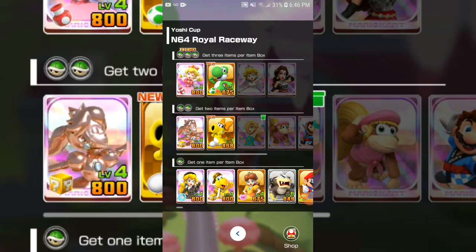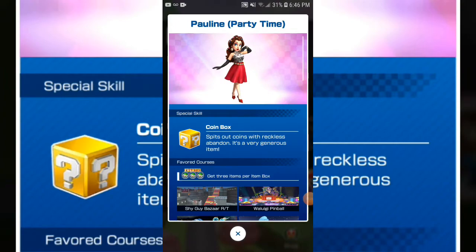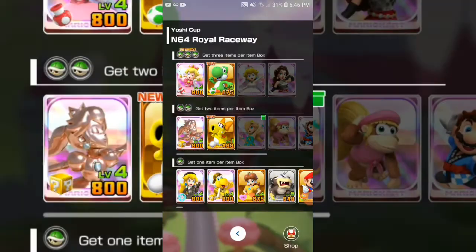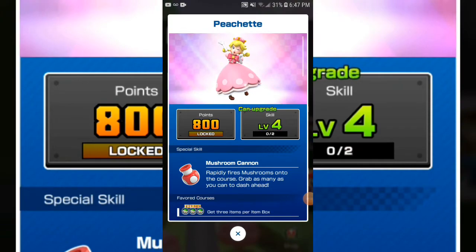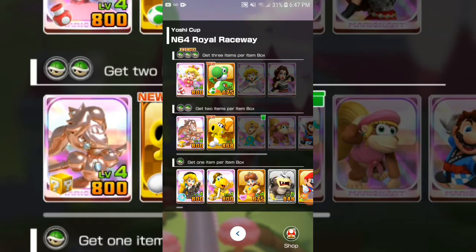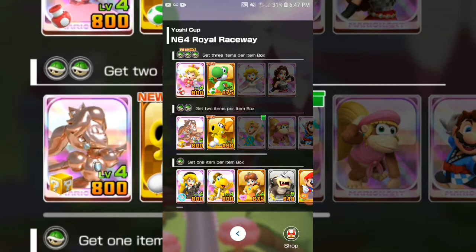It's a bit pay-to-win because there's Pauline and Wedding Peach, and Pauline is the best one to use because of Coin Box. Peach you can get out of the pipe — I have Peach at level four — but it's mainly high-ends. This time they're giving us a super because it's the Yoshi Cup.